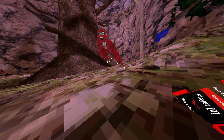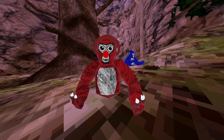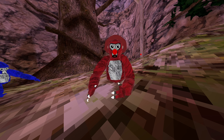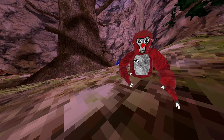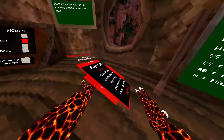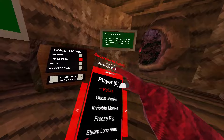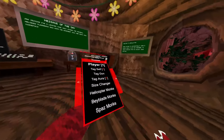Then we got steam long arms, which is the override world scale on Steam. For the next one we got ghost long arms, which gives you a little bit longer arms than the steam long arms. Then we got tag all — I'll go demonstrate that in a public lobby. You just press the trigger and it tags everybody.